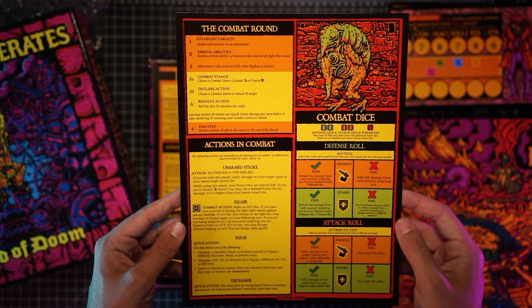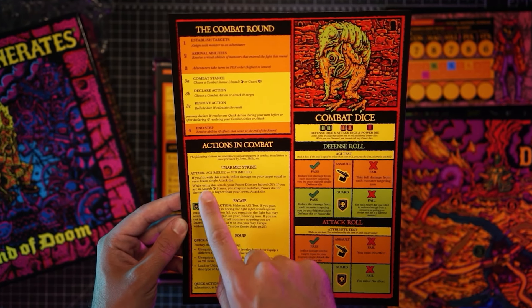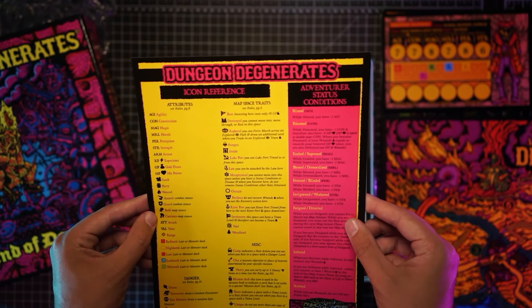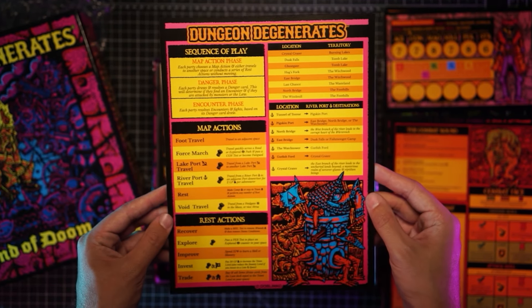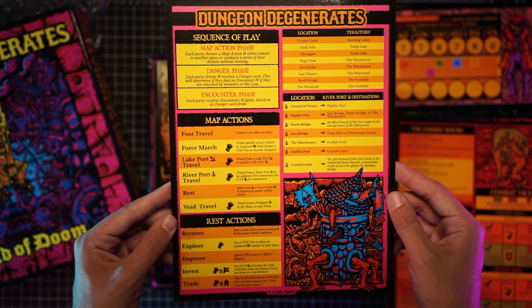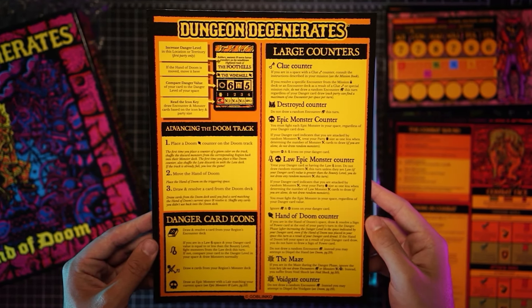Then we've got a combat round reference sheet that walks you through the different actions you can take, the order of combat, status conditions, and more. The back of it has a reference guide for the icons used in the game. There's also a sequence of play reference sheet that explains map actions, rest actions, locations, and territories, and explains the doom mechanic on the other side.